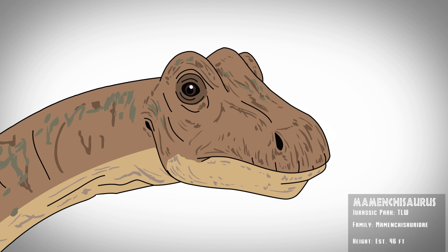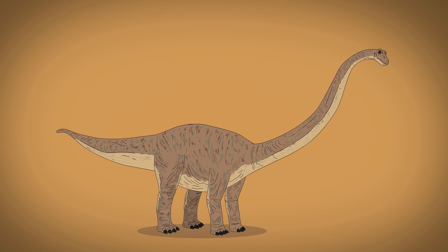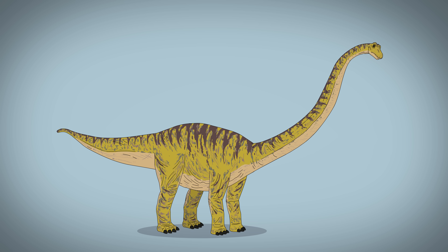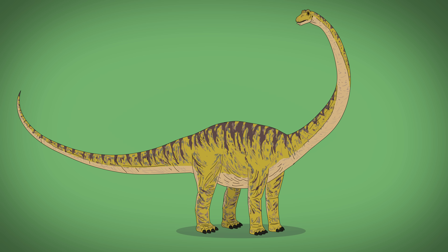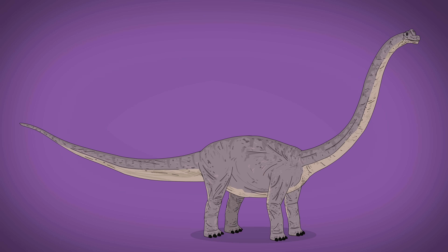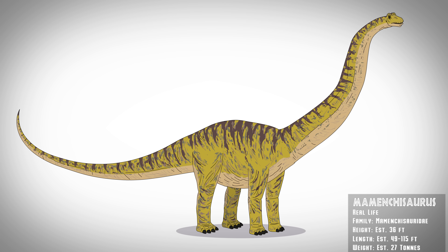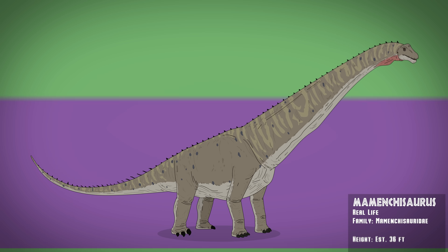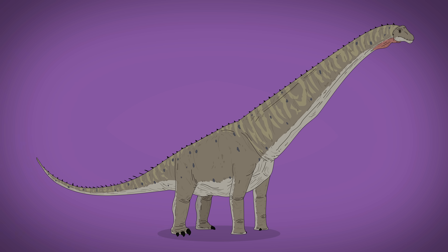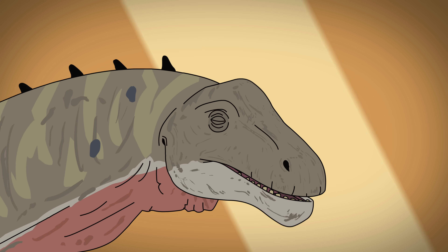The Lost World's Mamenchisaurus design has high-placed nostrils, an S-shaped neck, elephant-like legs, yellow coloring with added stripes, and a long tapered tail, although the one that appears on screen is actually a Brachiosaurus from the first film that's been stretched proportionally. In reality, Mamenchisaurus had a thicker neck, an angled stance, more unique feet, and a possible club-shaped tail tip, while their nostrils were in a lower position and they had a more bulbous nose shape.